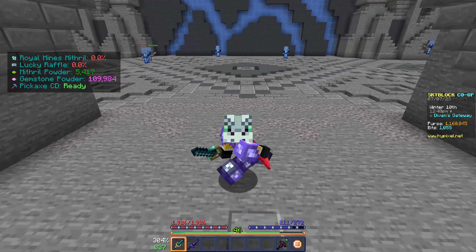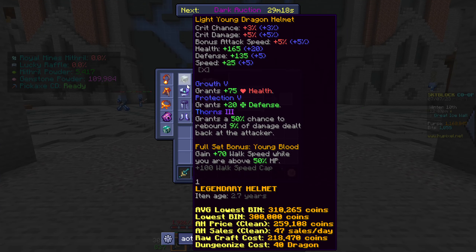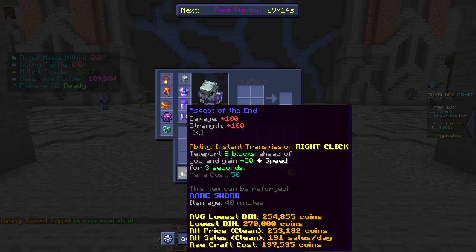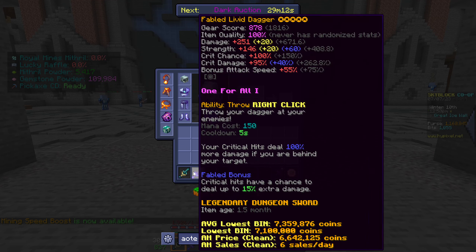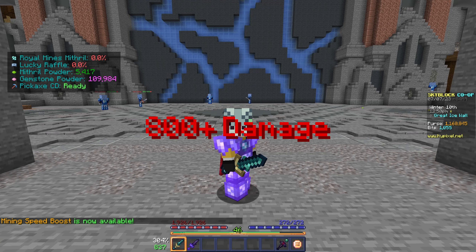For our second method, we are going to be grinding out the ice walkers in the dwarven mines. All you need for this one is young dragon armor — again, not needed but recommended — an Aspect of the End, same thing, and a sword that can at least do 800 damage. Now let's get right into the grinding.